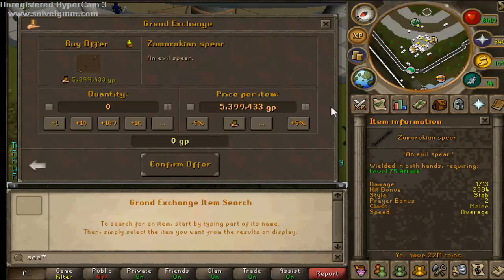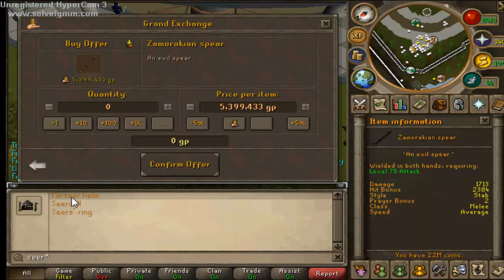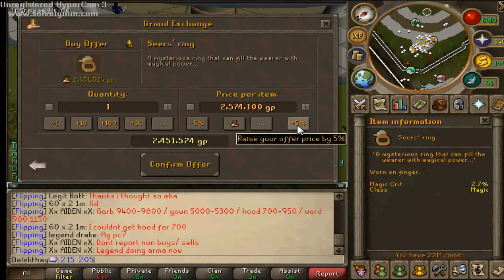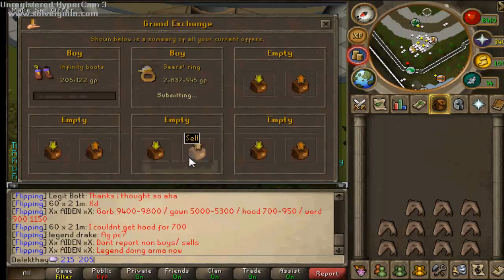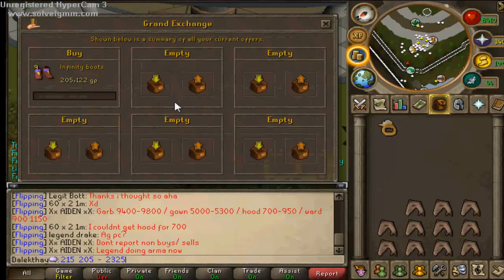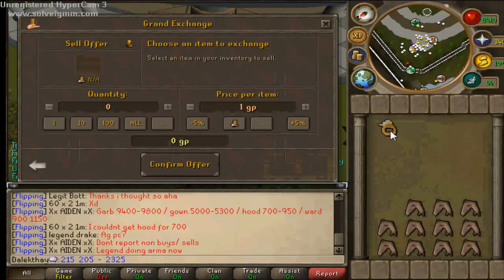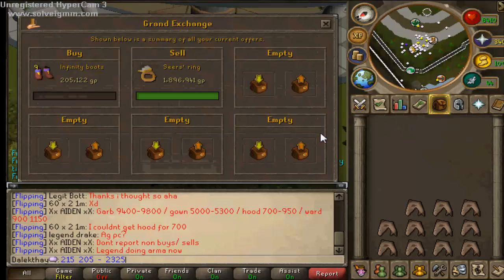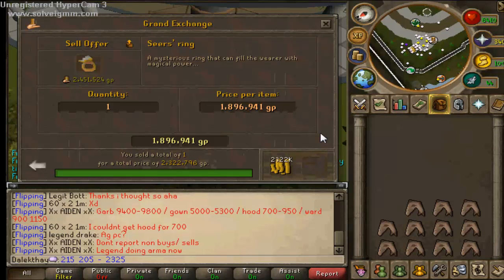I'll try the Seer's Ring - these were pretty good the other day. The buy price came in at 2,325 and the sell was 2,322. That is a rubbish margin - only 3GP. Can't really do a lot about that.